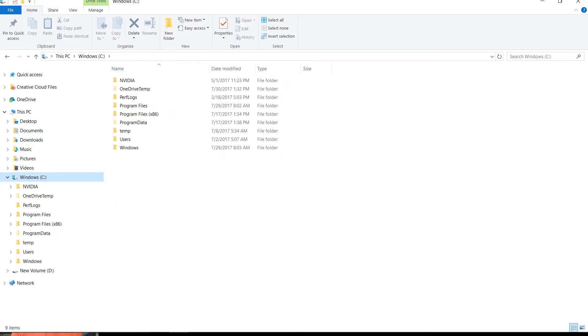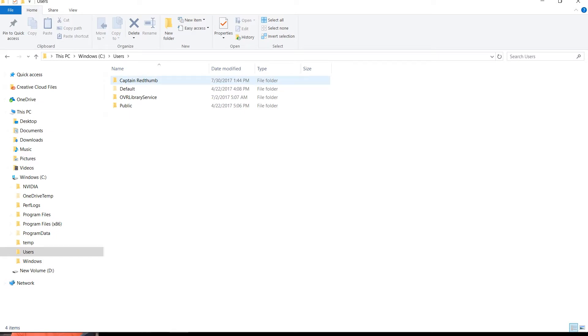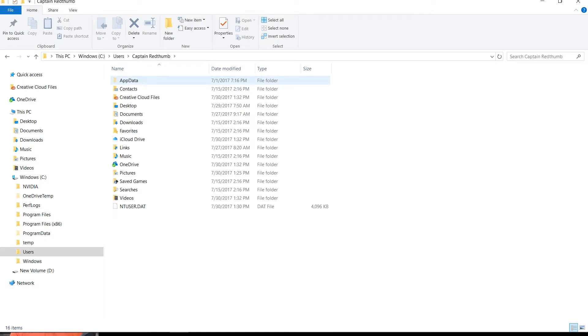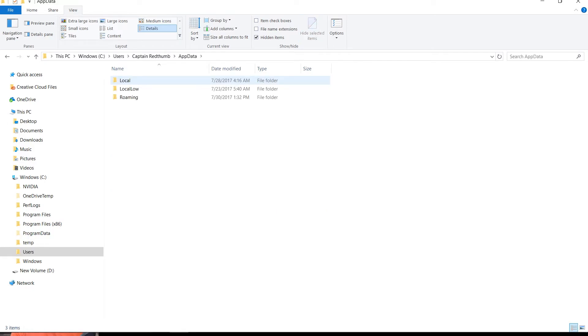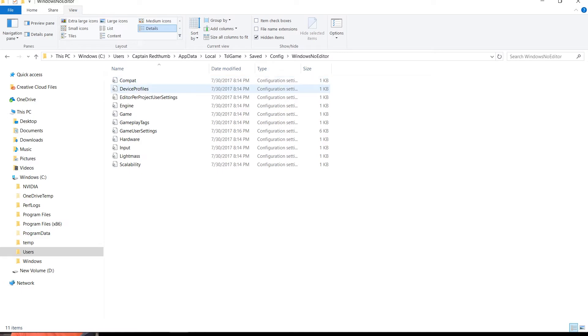Here's what you do: go to Windows C drive, go to Users, then your username — you're not going to have Captain Red Thumb on your computer. Go to AppData. If AppData doesn't show up, go to View and check Hidden Items — once checked, AppData will appear. Double-click it, then go to Local, TSL Games, Saved, Configuration, Windows, No Editor, and look for GameUserSettings.